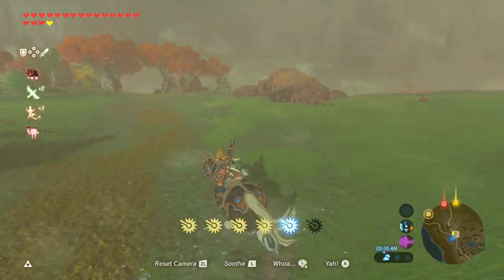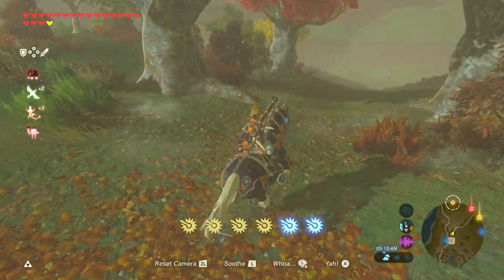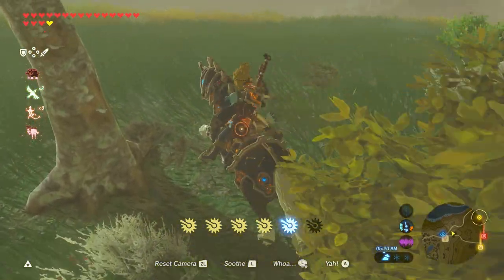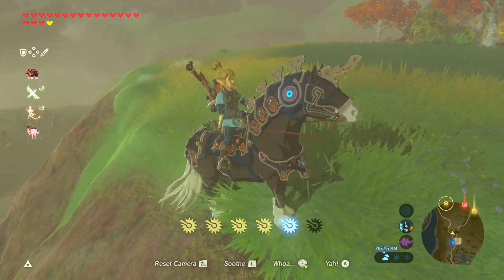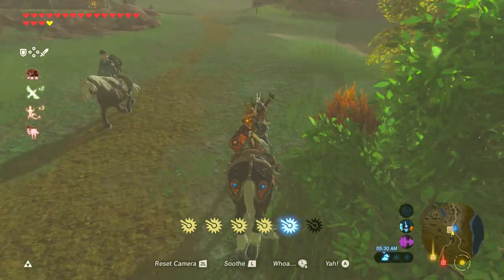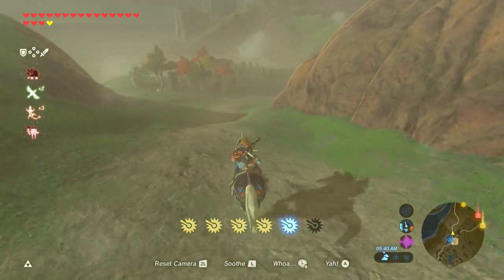We're gonna go to Tarrytown. We should be able to see it over this ridge. Nope — actually, we're going down the wrong road, Cookie. We don't wanna go down this road. Sorry Cookie, I haven't ridden a horse in a while. Say hi to your friend, Cookie. Alright, this is the road we wanna go on.